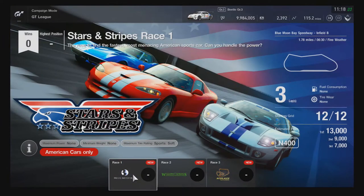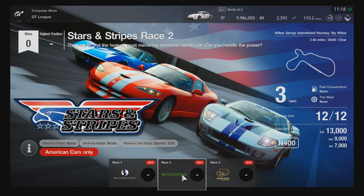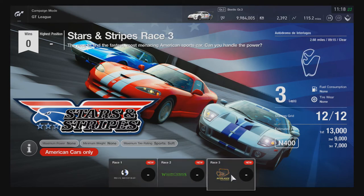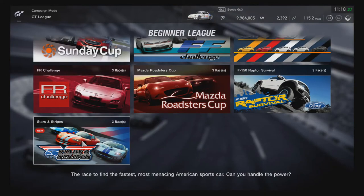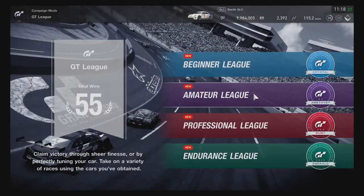Stars and Stripes is the new Beginner League event. You have a three-lap race on Blue Moon Bay Speedway Infield B — American cars only with sports soft tires — then three laps on Willow Springs International Raceway Big Willow, and three laps on Autodromo de Interlagos. So there are five new Beginner League races total.